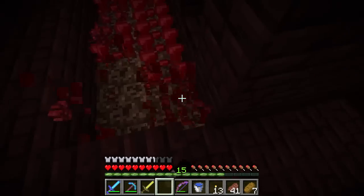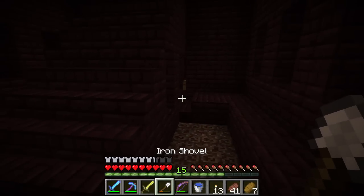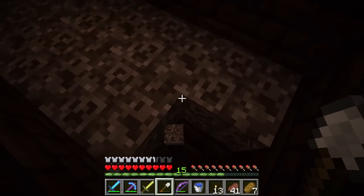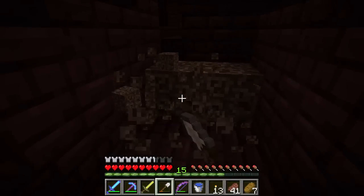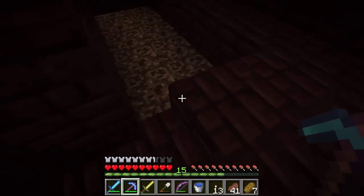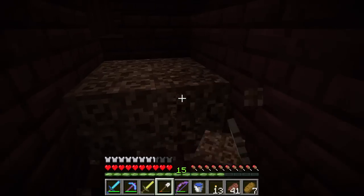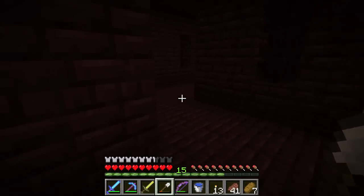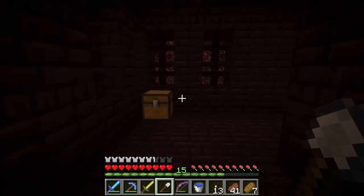Let's go ahead and pick up all of this nether wart and check that chest. Now soul sand is picked up a lot quicker with a shovel, just like sand or gravel would be. Nether rack is also faster with pickaxes — it's the same concept, it's like the sand of the nether, except it does not apply gravity the way sand does. Let's check this chest — just a flint and steel and a golden sword.